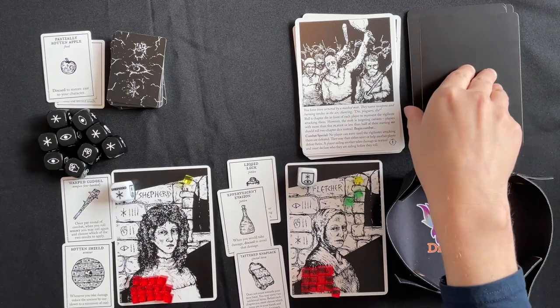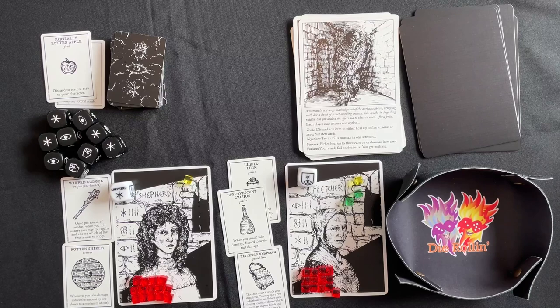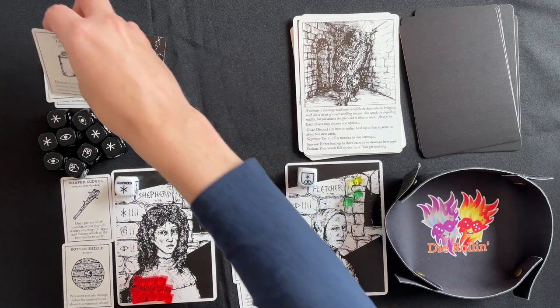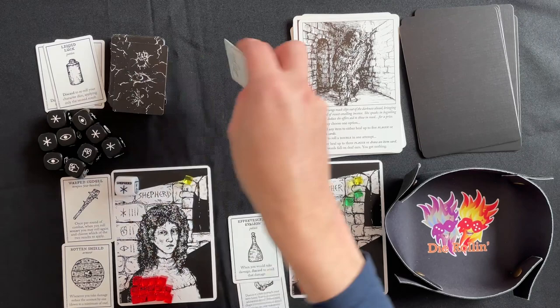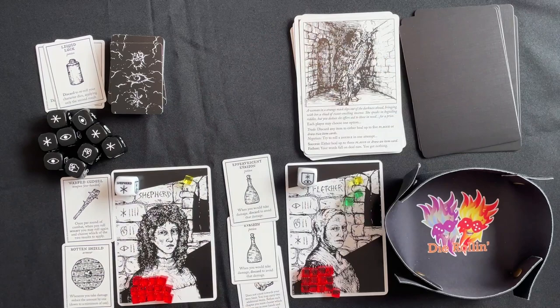The Shepherd leads. A woman in a strange mask slips out of the darkness with sweet-smelling incense, speaking in riddles but offering aid for a price. Each player may: discard any item to either heal up to five plague or draw two item cards, or negotiate by rolling a double in one attempt. The Shepherd tries to negotiate and fails — her words fall on deaf ears. She discards liquid luck to draw two item cards, then eats the food straight away to recover a health.